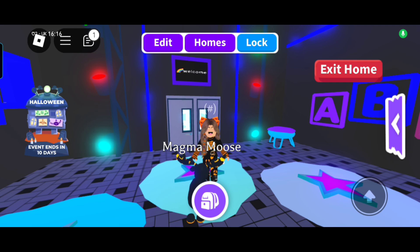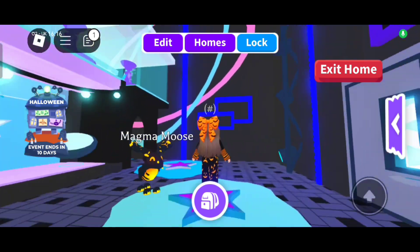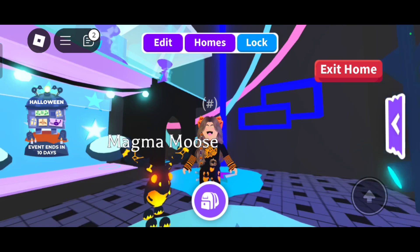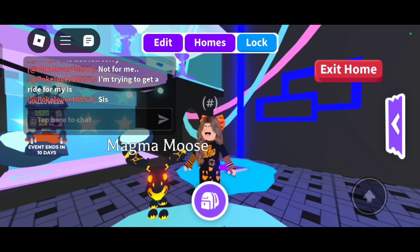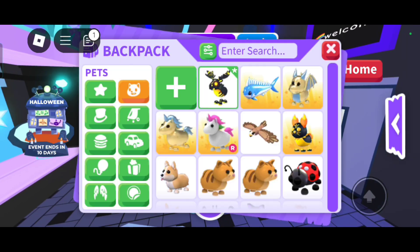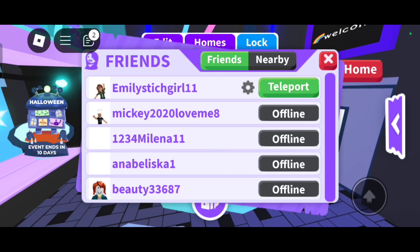Hi guys, today Emily is going to be making a neon mouse in Adopt Me. Let's get into the video. I love how the magma moose is matching with the outfit I'm wearing in Roblox - that's actually really sigma.